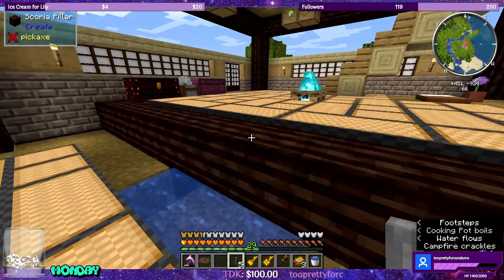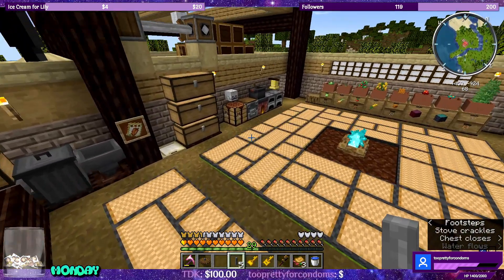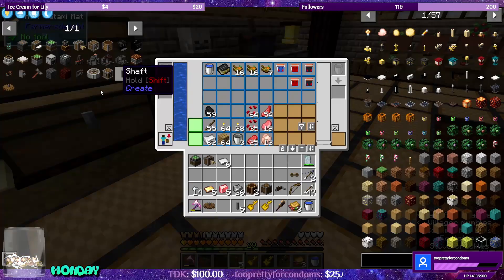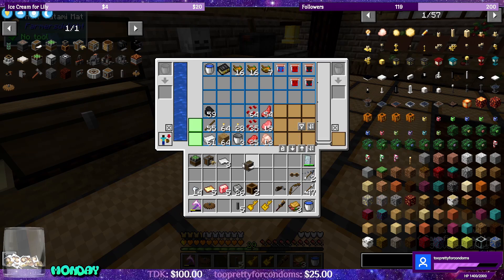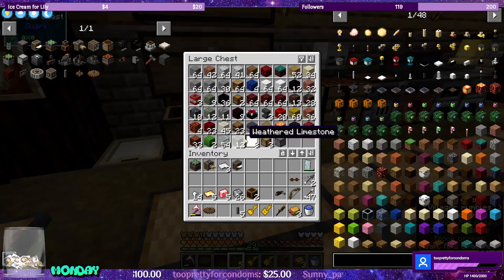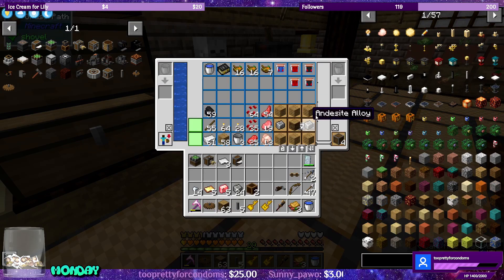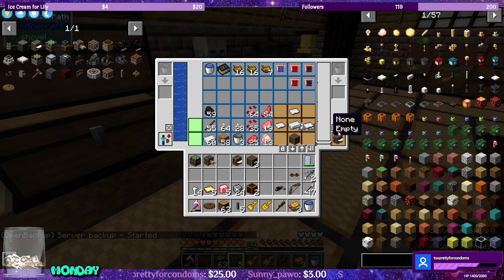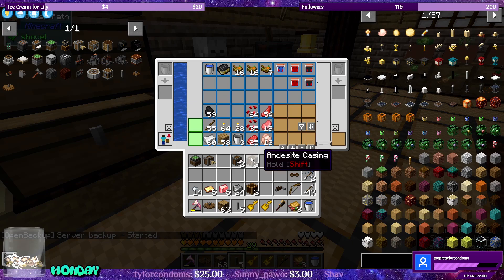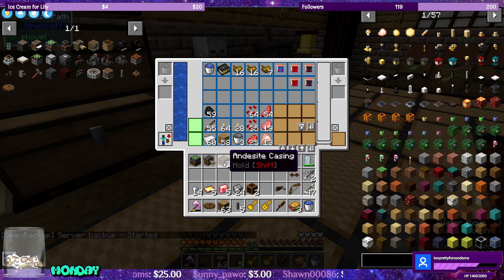For the mechanical saws I need an andesite casing and wood. I'm going to use three andesite casings for the middle — you can use anything, but I want it to look like it belongs to Create mod. So we have a mechanical bearing, we need one radial chassis, and let's grab a slime ball just in case. I don't think we need it since it's all in one horizontal plane.